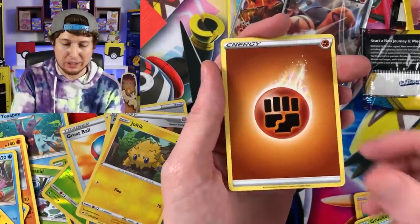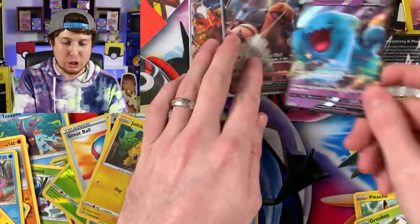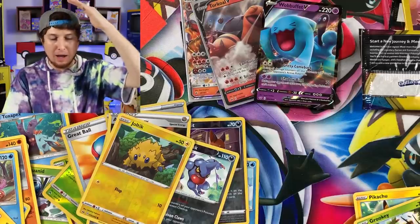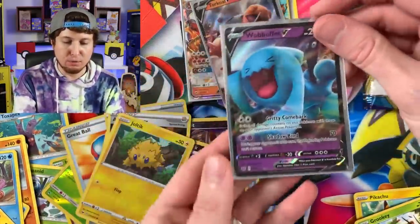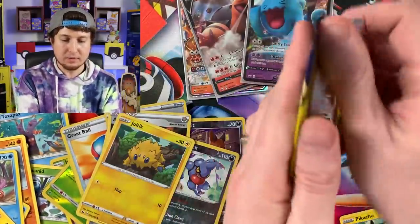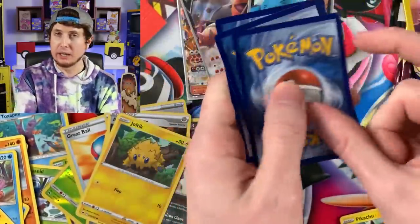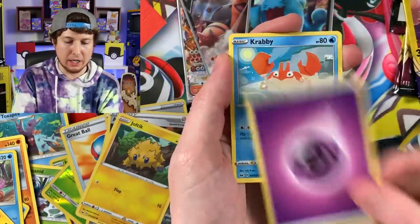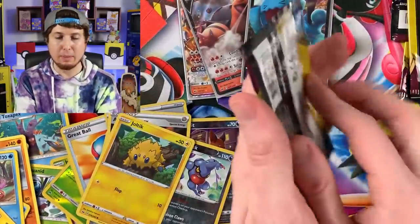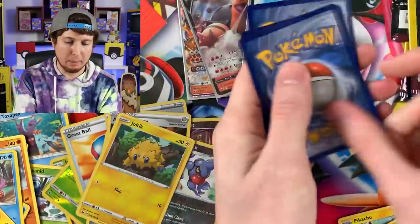I need to go back and buy the rest of the box - do you think I should? Let me know in the comment section. Energy and a Wobbuffet V! Two Ultra Rares - Wobbuffet V and a Torkoal V. Wobbuffet - definitely my top five favorite Pokemon of all time. Dollar Tree treating us good today. How about a Gold Zacian V from a Dollar Pack? Energy and a Krabby - the 120 damage Krabby. One day that's going to get played on me and I'm not going to be happy about it.